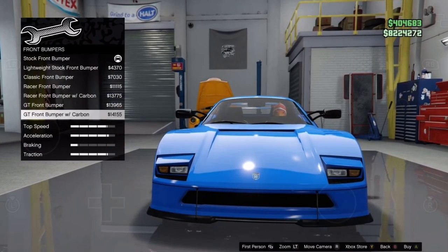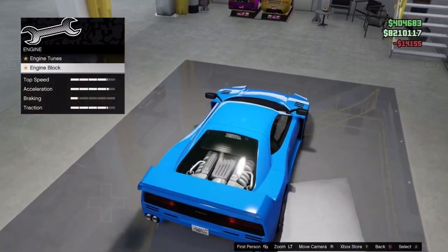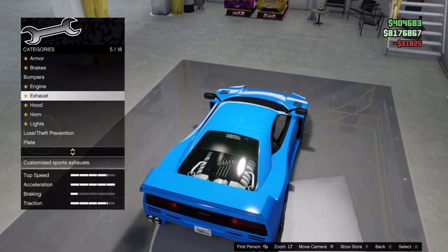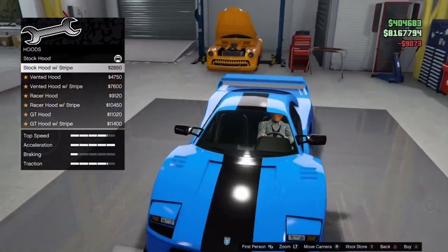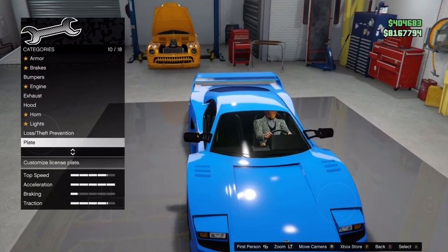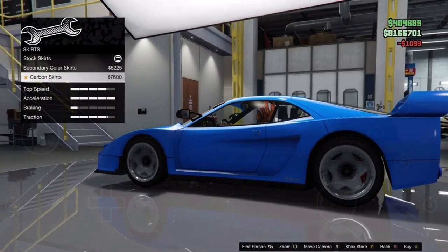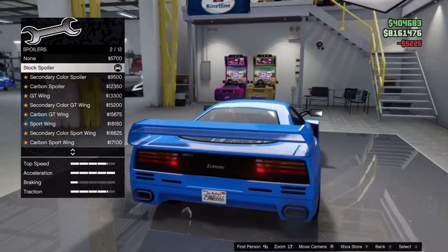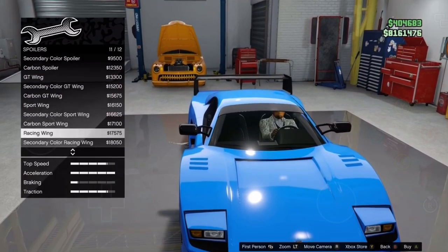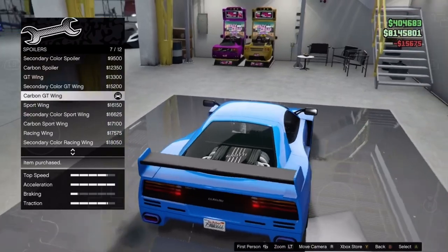Gotta decide what bumper we want. Should we go for the carbon look? I think we should. Engine — we could get the back, we'll just get secondary, max the engine, exhaust. We'll get those two box thingies. Hood — it's kind of a weird hood because it's like no livery, but you can put a stripe. We'll respray later. Sunstrip — we're just gonna get a black one for this car. Skirt — there's not really much of a difference there. Spoiler — couldn't go with that. I think we're just gonna go with that right there. It's like a carbon and everything.